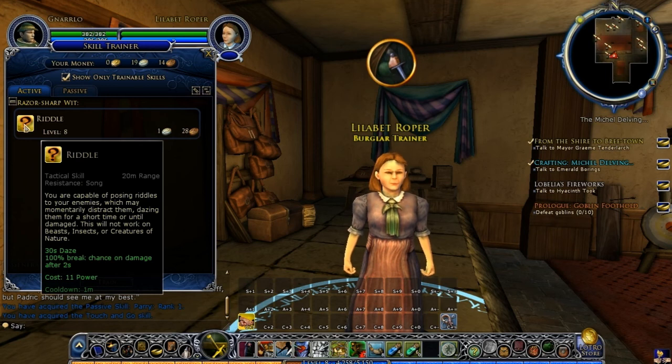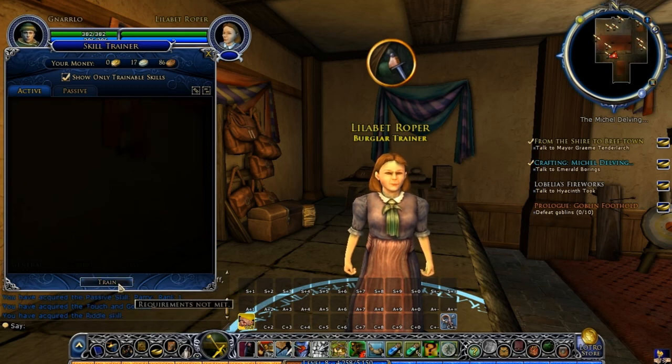And then we have Riddle. You're capable of posing riddles to your enemies, which may momentarily distract them — dazing them for a short time or until damage. This will not work on beasts, insects, or creatures of nature. So basically if it's a thinking creature, anything sentient with a brain like an orc, goblin, or human, you can pose a riddle to them which will daze them. Basically think of it as a mesmerize spell — it's a kind of crowd control. We will go ahead and train that as well.